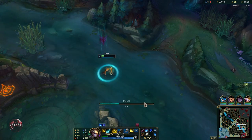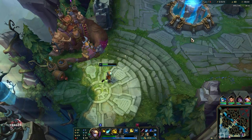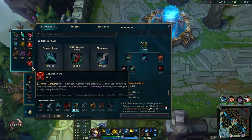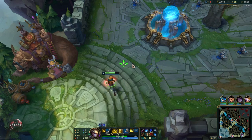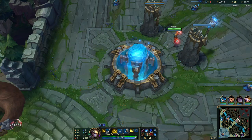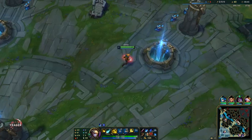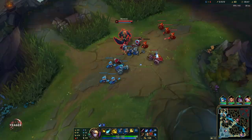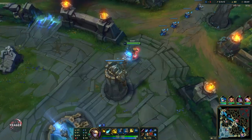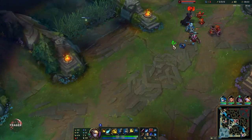The ultimate does deal reduced damage to minions and monsters though, because previously it dealt full damage and people just used it on the minion wave to get a free recall off. Now you can't really do that anymore. But it does have crazy AP scaling and AD scaling, so if you play AP Ezreal then this ultimate is going to hit like a nuke.